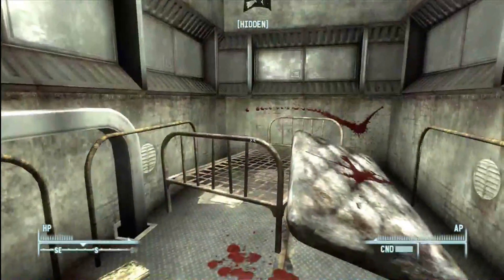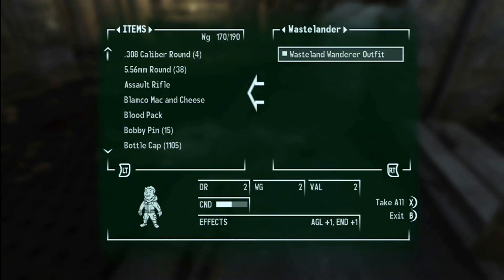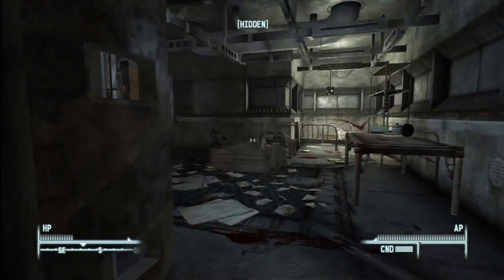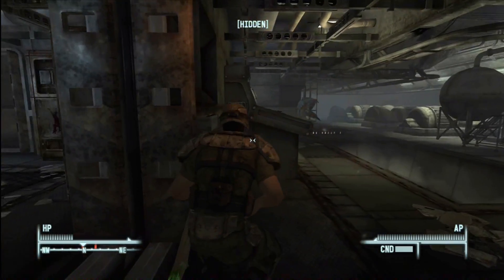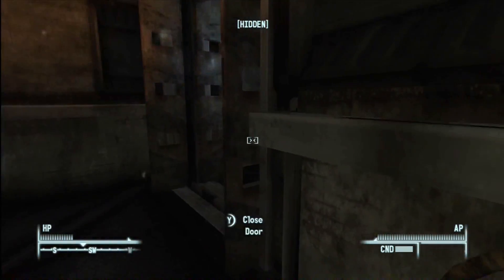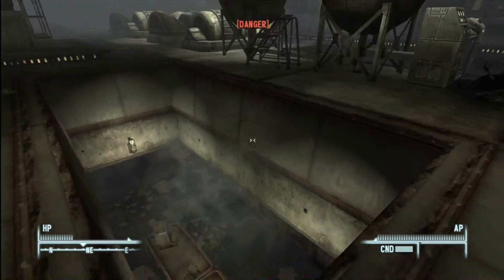Let's go through this door here. God, there's a dead guy — a dead Wastelander. Oh, 11 caps. Nice. Toy car, fission battery — that's valuable. Railway spikes, take those. Let's keep moving. Be careful here. Another Wastelander, more caps. Don't go around that corner — let's actually close that door. Have to find another way. Sneaky sneaky. Oh, there's a Mirelurk right there — oh my God, he's right there. How am I supposed to get by him? I hear one moving. Sneaky sneaky.